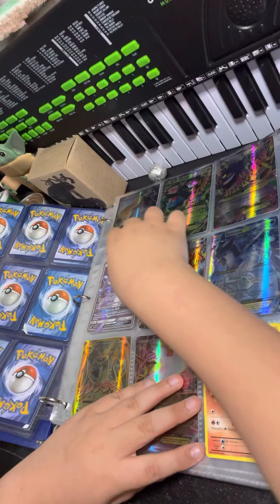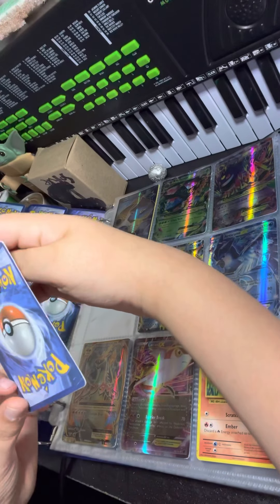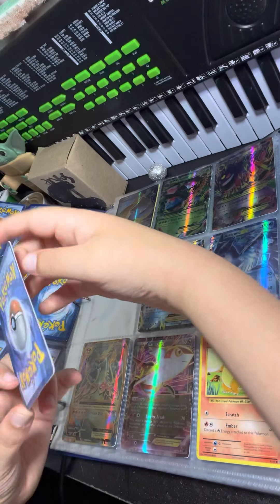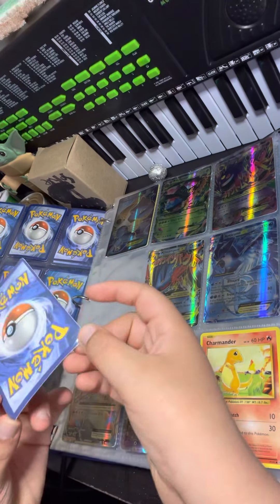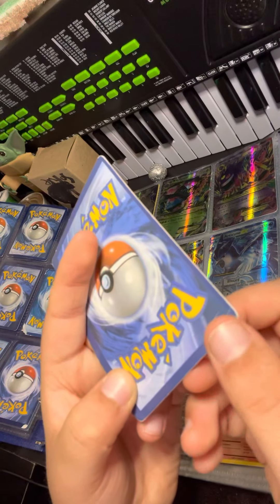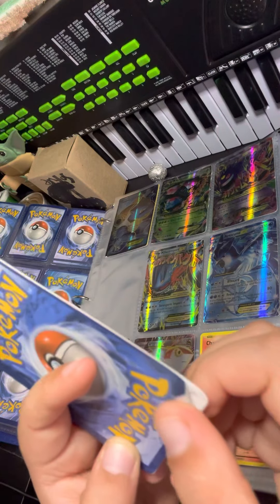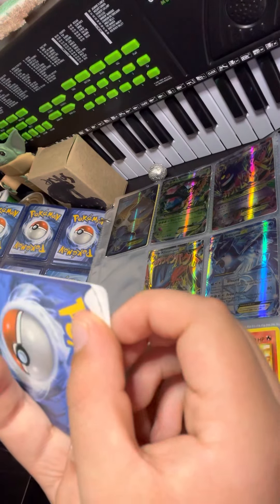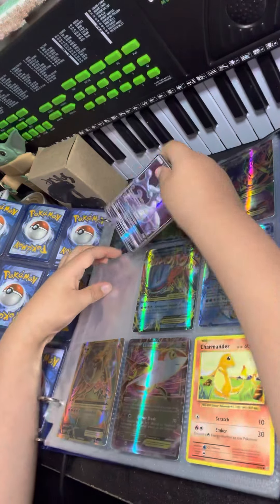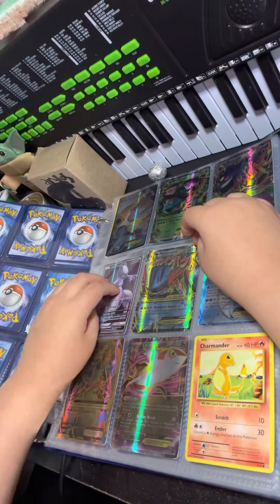I have a Mewtwo, which is actually a card that I despise, because it's kind of damaged. See those white things? That means it's — look, it's worse. It sucks. It looks nice, don't get me wrong, but the condition is horrible.